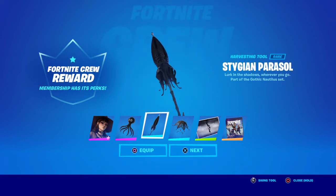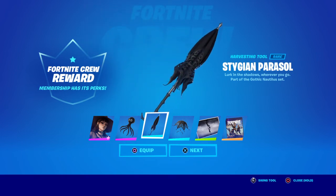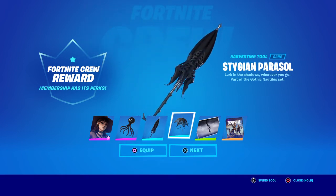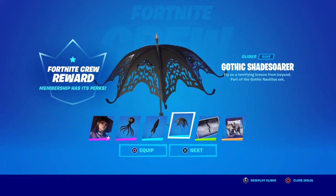It's got a really subtle hit to it and swing, and then her parasol opens and becomes her glider — the Gothic Shade Sword.